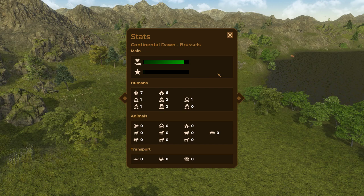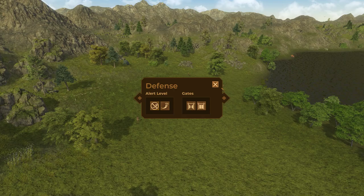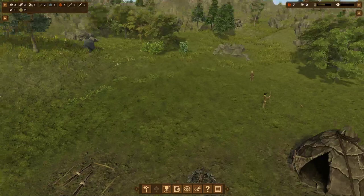There's a toolbar at the bottom — build screen with different categories. The Manage menu gives access to various screens, all linked to hotkeys. F1 is your help, which is very helpful. We've got stats, resources, limits — we'll talk about those later.